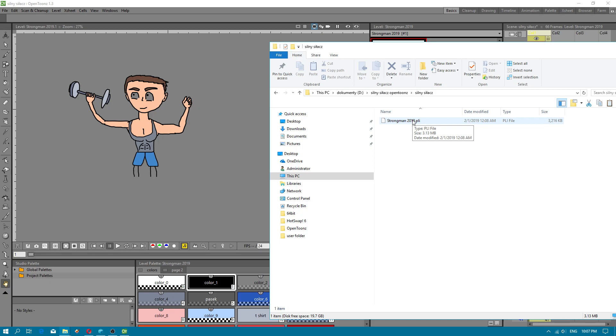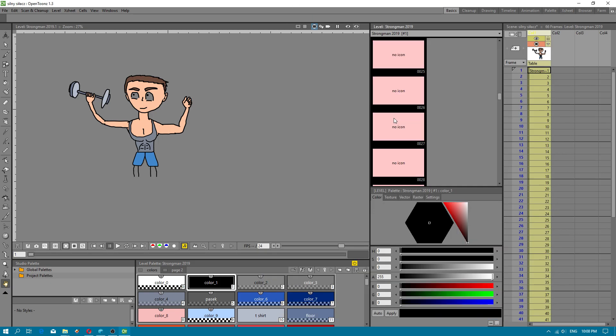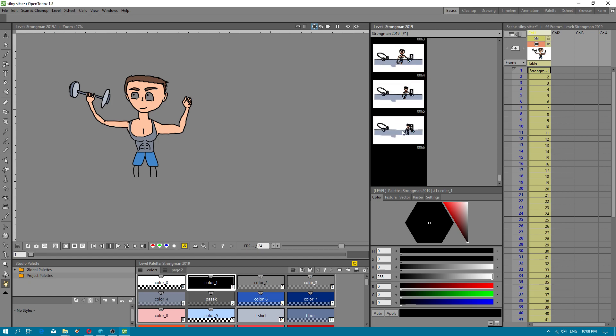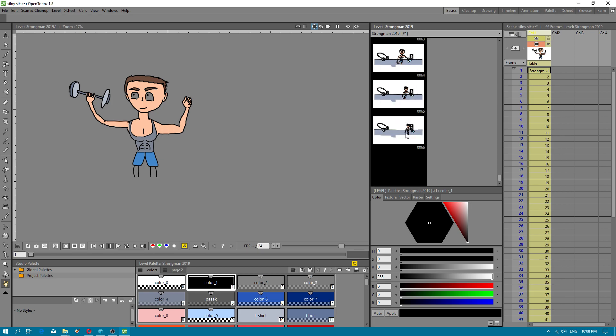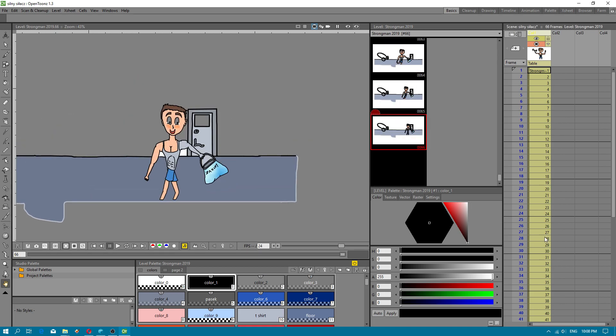Now we will test our project by using option Copy. As you see, my frames — all my images are included because I saved my project properly.